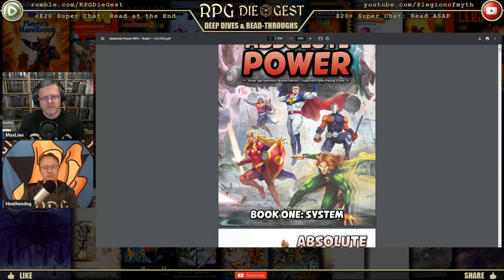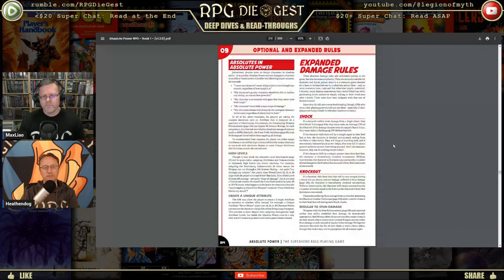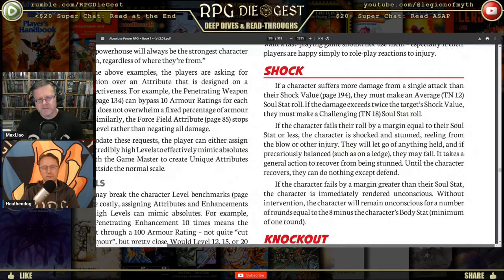Let's start with shock. We already read shock, but apparently there's more to it. If a character suffers more damage from a single attack than the shock value, they must make an average — target number 12 — soul stat roll. If the damage exceeds twice the target's shock value, they must make a challenging soul stat roll. This isn't opposed; it's directly against a target number.